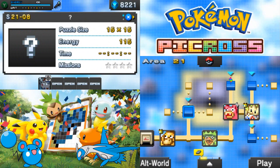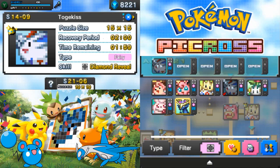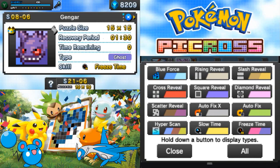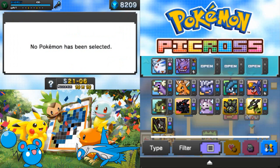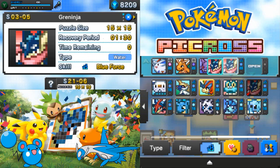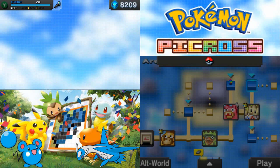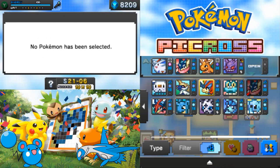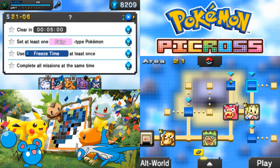This is a big one, and these are not as big. Fair enough, let's do this — we want to use at least one fairy type, use Freeze Time at least once. We want to bring Freeze Time. I kind of want to bring you just because, and I kind of definitely want to bring you for reasons. Well I might as well bring Metagross. Let's do this.